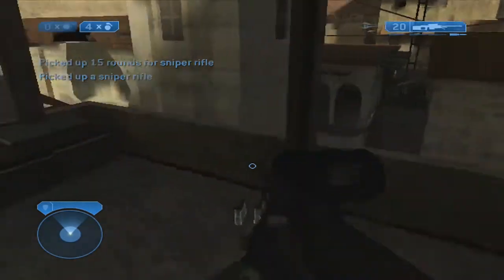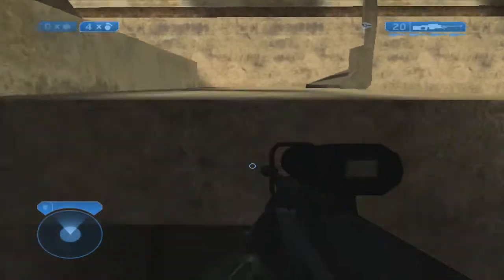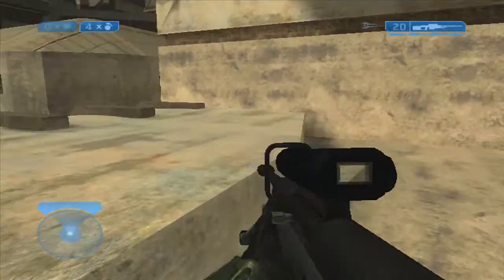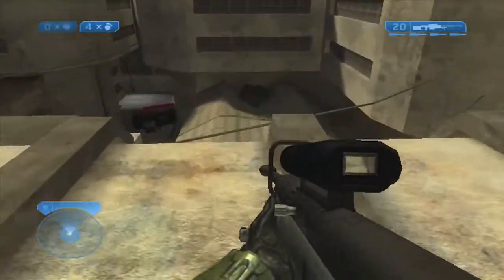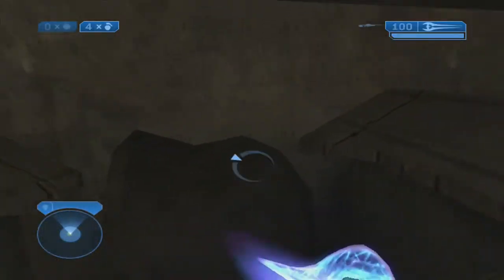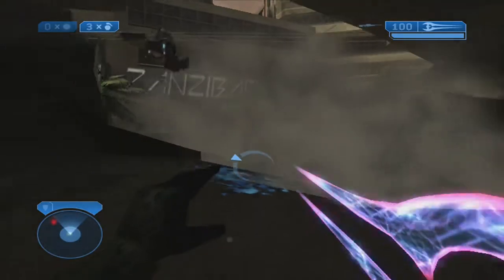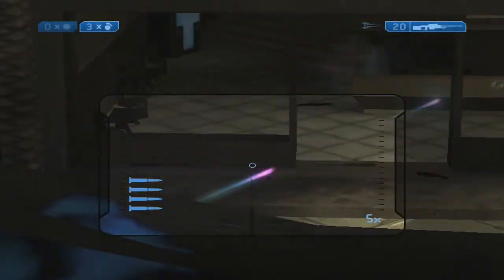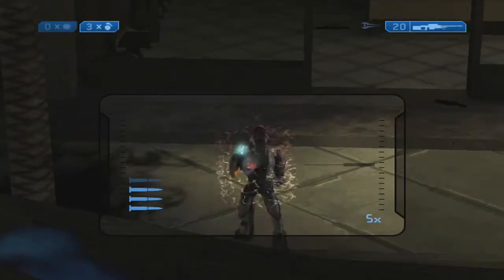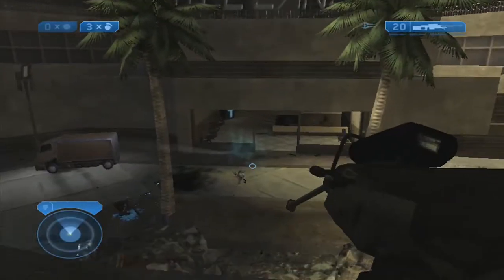And grab the sniper — we're not even going to use this sniper rifle, we're going to give this to our buddy in the Warthog so he can use it to help us out. There's going to be a couple grunts in here, take them out with a grenade. There's going to be a white elite, going to require four headshots on legendary.